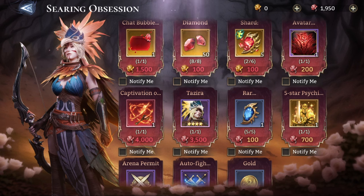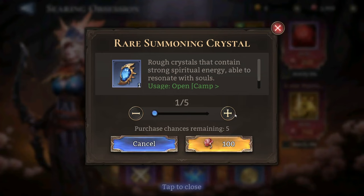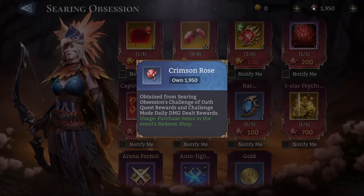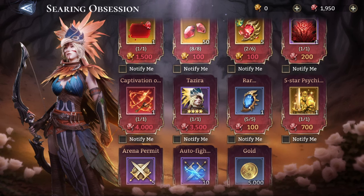Tazira can help during the Immortal Codex and during this event's boss fight, since her ultimate provides a lot of attacks per second, but she's fairly easy to get through other means — so don't spend your resources buying her from the shop. Don't use soul stones on her either; you'll get her through other means. The second reward to prioritize should be the rare summoning crystals — five summoning crystals for 500 Crimson Roses. So your priority order so far is: Last exclusive artifact first, then rare summoning crystals.